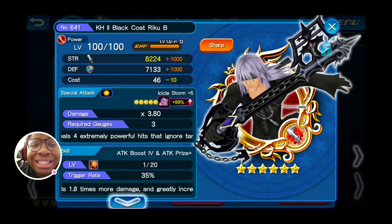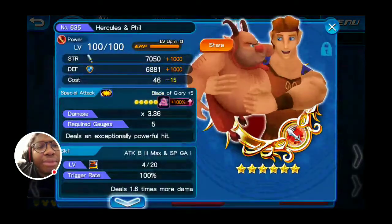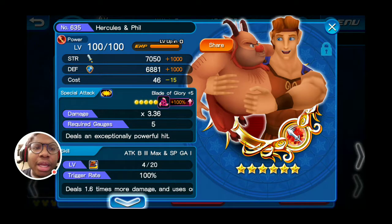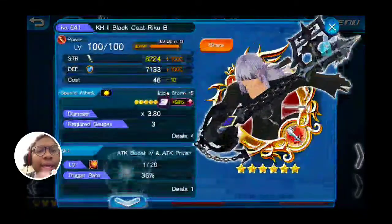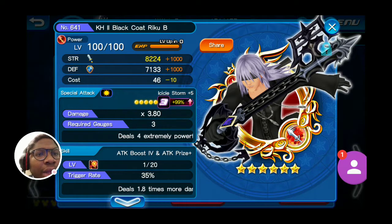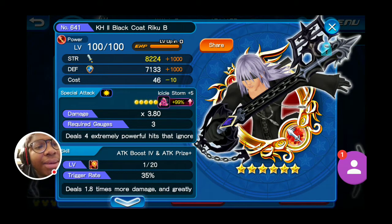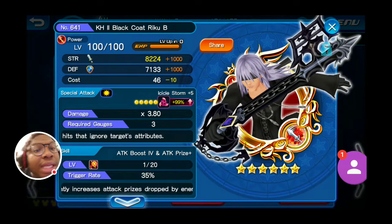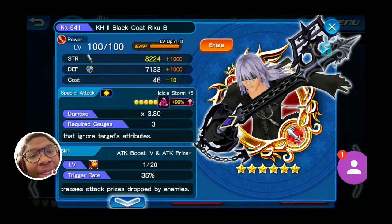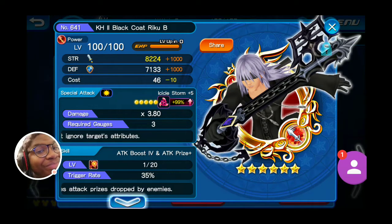This medal right here is actually surprisingly the strongest medal I had to offer — even stronger than my Hercules and Phil. My Hercules and Phil has a guaranteed max bonus of 3 and only uses one SP gauge, but it hits at 3.36. The Kingdom Hearts 2 Black Coat Riku hits at 3.80, and on top of that it ignores all the attributes. I gave it Attack Prize Plus, which was insanely useful. I had my fingers crossed every time it didn't proc — unfortunately it didn't proc as much as I needed it to, but I got the job done. The last time it procced, it killed the Darkside. So it procced when it mattered.